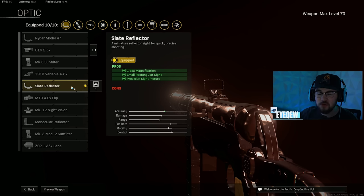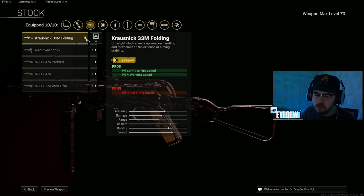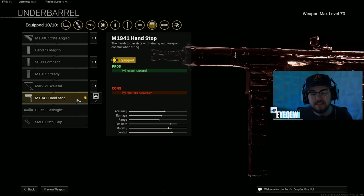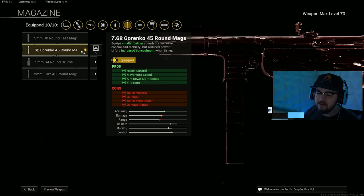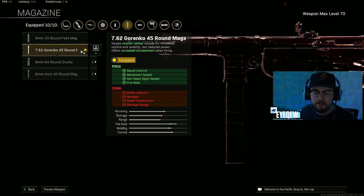The optic is 100% personal preference — I just prefer the Slate Reflector. For the stock I have the Crossguard 33-inch Folding Stock, giving you sprint-to-fire speed and movement speed, making you much faster on the map with a bit more accuracy compared to the remove stock. The M1941 Hand Stop gives recoil control, and the 45-round Gorenko mag gives you recoil control, movement speed, ADS speed, and fire rate — making you faster, more of a beam, and more snappy.